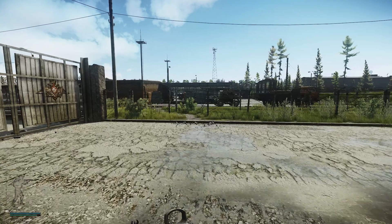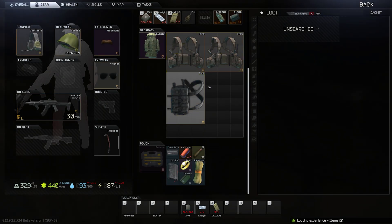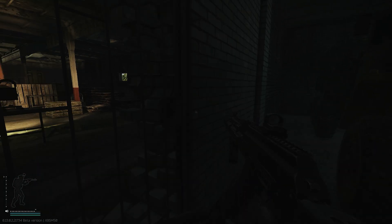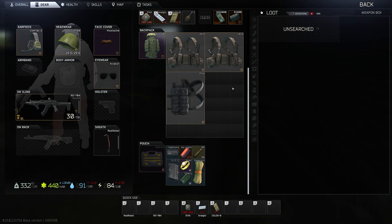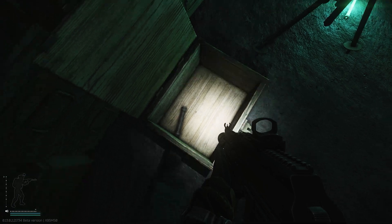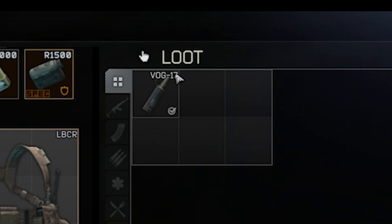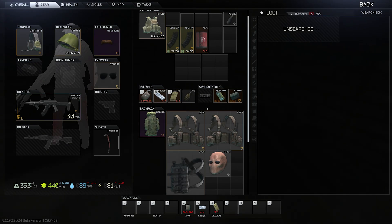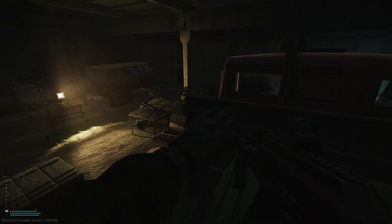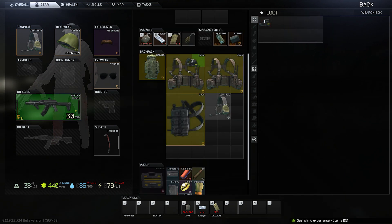Okay, we need more loot. Unlocked. We need that loot. Nice, nice. Oh. Contacts — very nice.